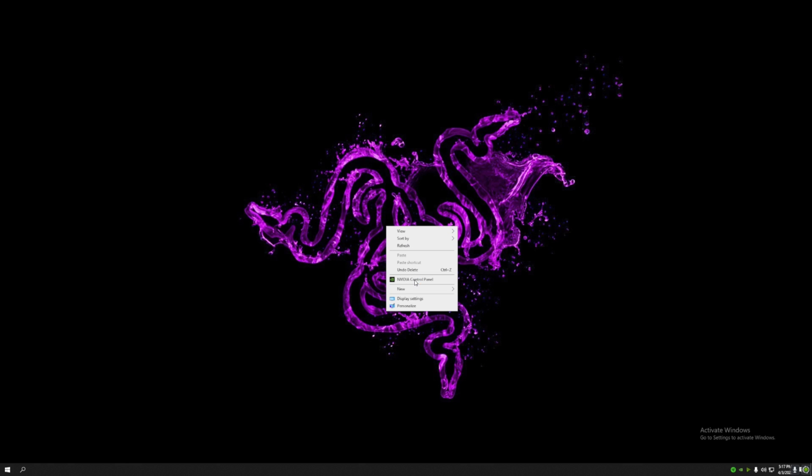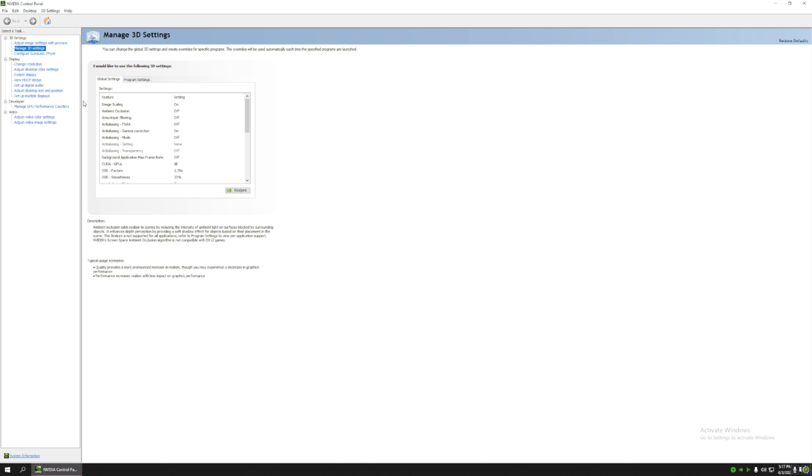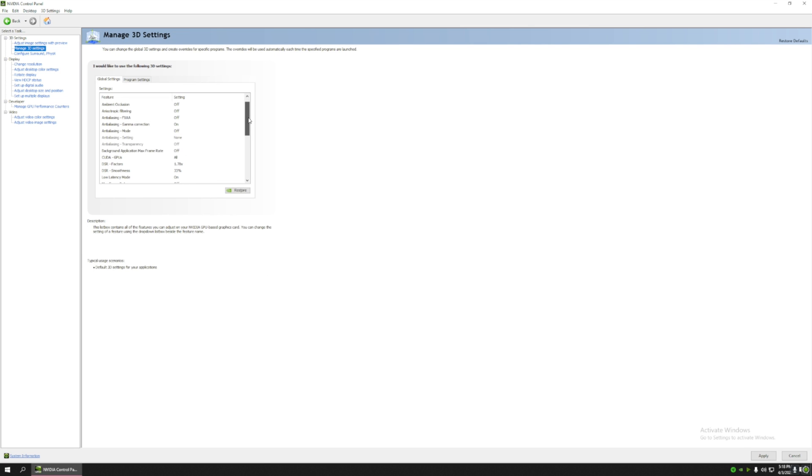Since I have an NVIDIA card I will walk through NVIDIA only — I'm sorry for the guys using AMD, I won't be able to support that specifically here. In the NVIDIA control panel, use my preference setting emphasizing performance. When you are using a low-end graphics card, setting it to performance mode will give you better performance over quality. The same goes for NVIDIA graphic settings — I am more than happy to share a screenshot if you want.